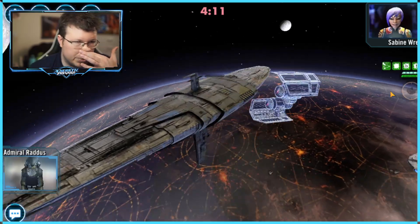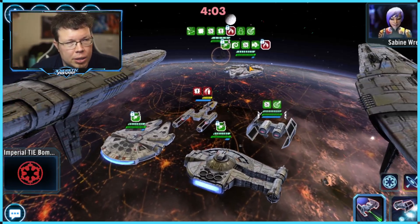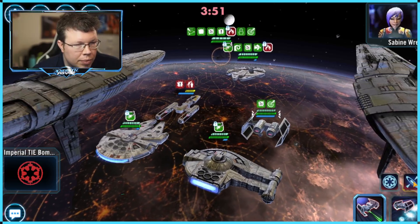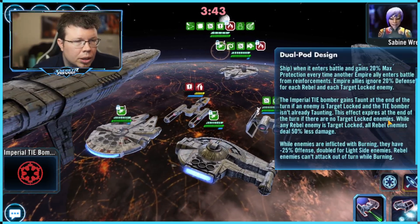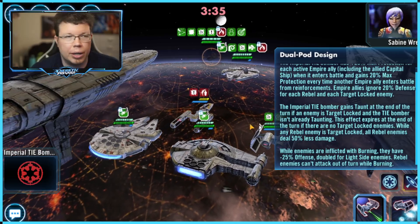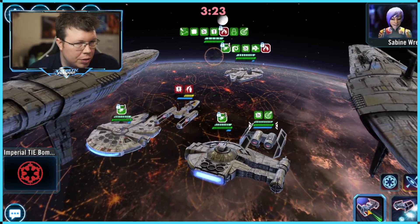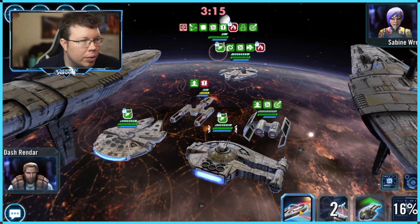Our first reinforcement — and the only reinforcement that really matters — is going to be the TIE Bomber. This is the simple trick: it sets everything on fire. It's a rebel fleet we're fighting, and that means burning takes damage each turn, has reduced chance to not evade. Rebel enemies can't attack out of turn while burning. So when he comes in from his reinforcement, he sets everyone on fire.